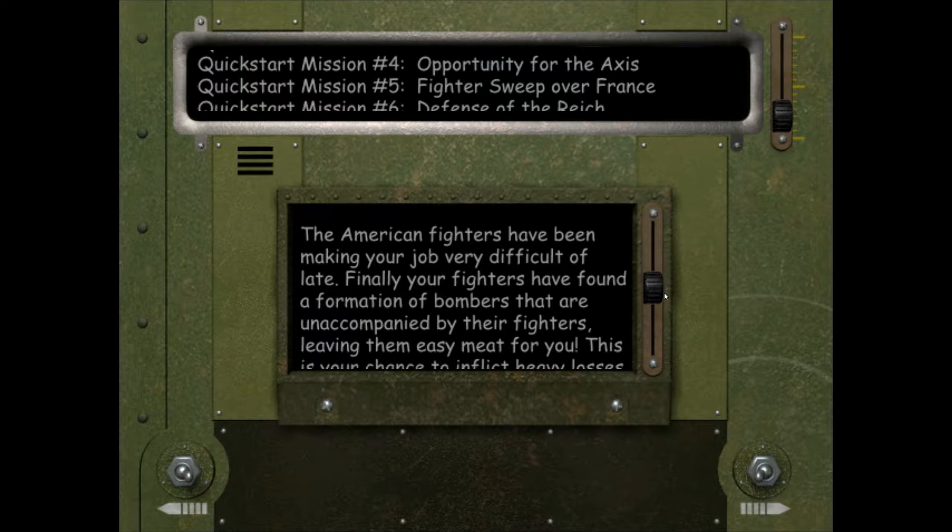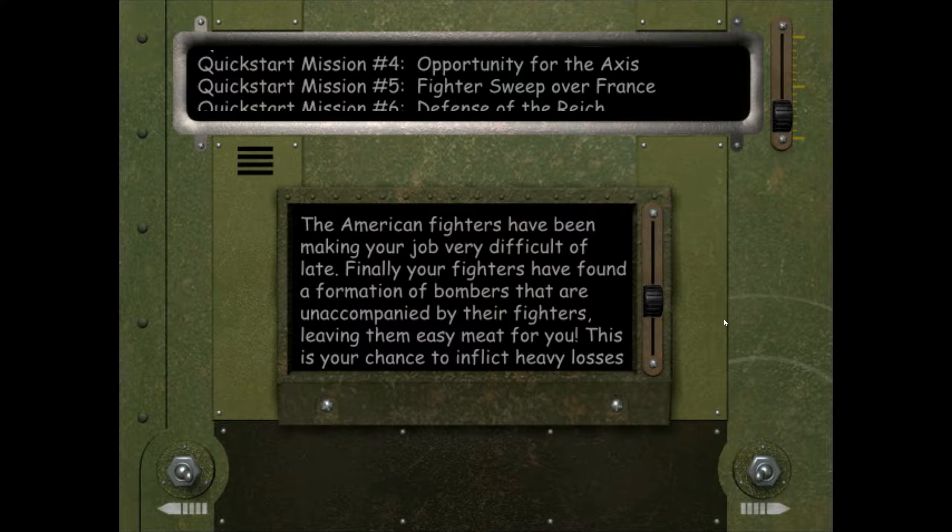As it says here, the American fighters have been making your job very difficult of late. Finally your fighters have found a formation of bombers unaccompanied by their fighters, leaving them easy meat for you. This is your chance to inflict heavy losses on the bombers and win a battle for the Luftwaffe.